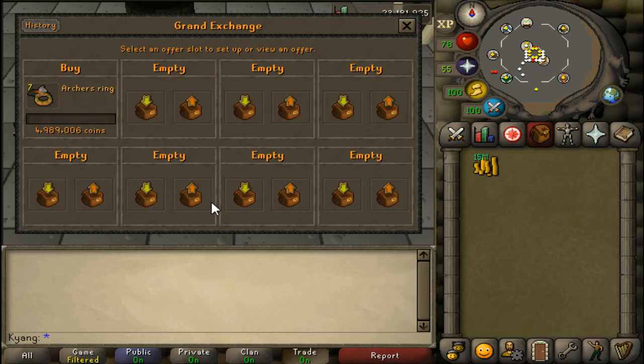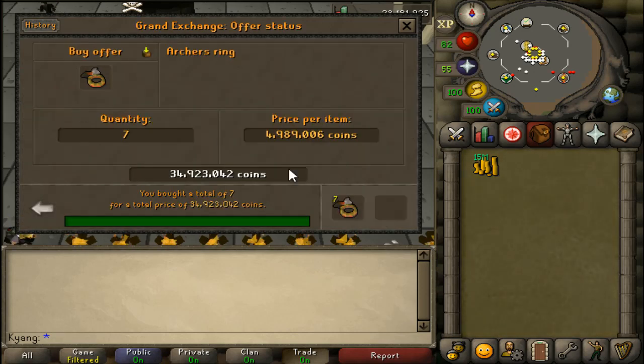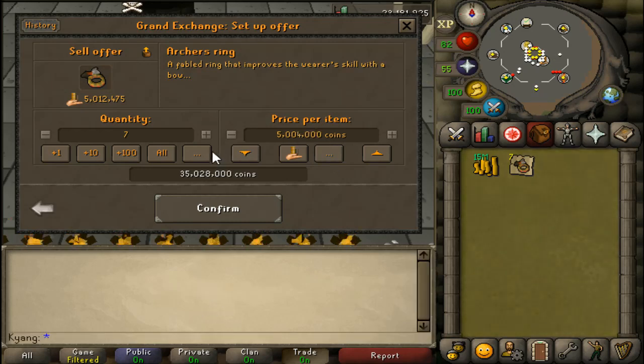This method of finding the margin is called the plus 1 minus 1 method. After you find whatever margin there is, you plus it by 1 GP, and then after all your items buy, you sell it at minus 1 GP from the highest point so you make the maximum amount of profit. Personally, I don't like the plus 1 minus 1 method — I just throw in whatever number, but it's up to you.